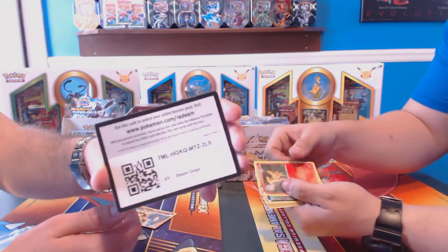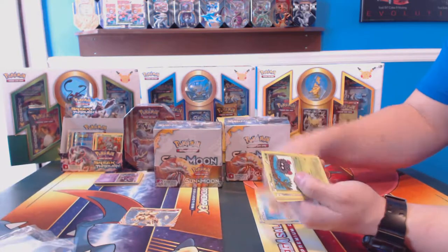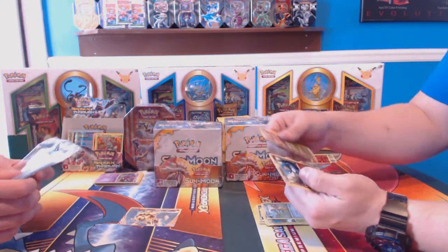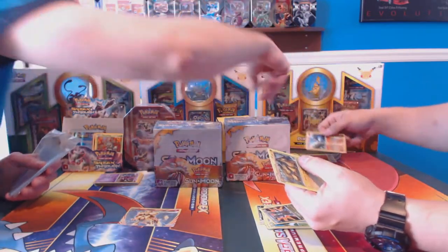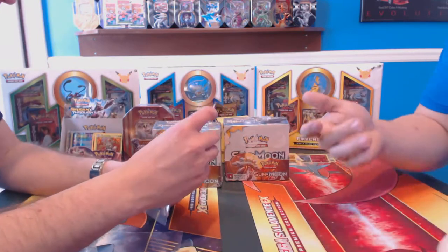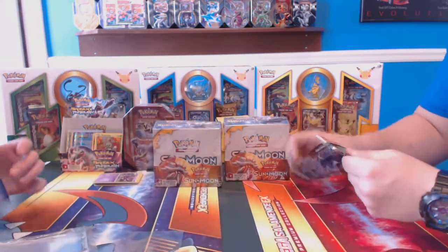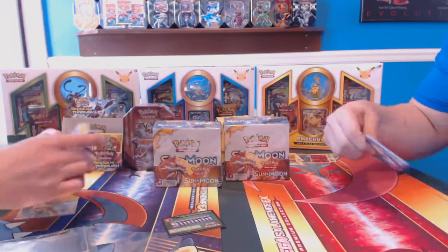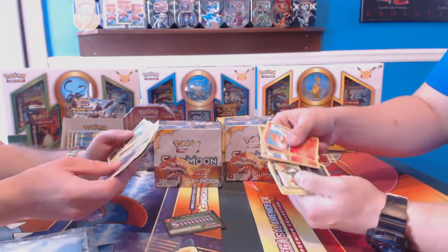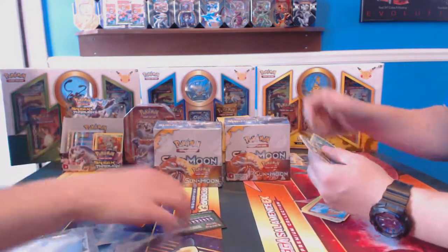Alright guys, nothing fancy. I'm just going to speed through these a little bit so we can get to the Sun and Moon. If you guys don't know these, I apologize if I'm moving too fast. I do kind of separate my Reverse Hollows from my Trainers and Energies. Sun and Moon — that's why we're here.